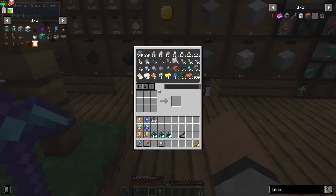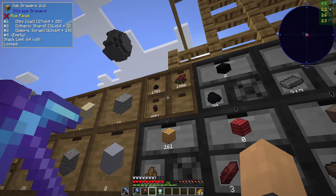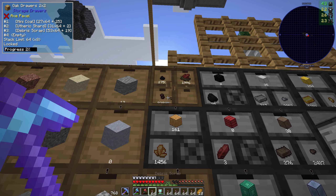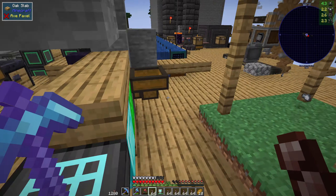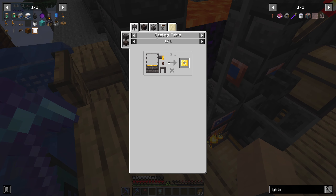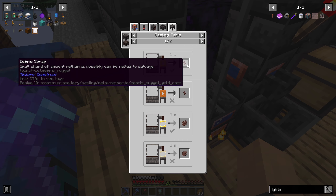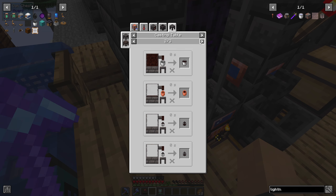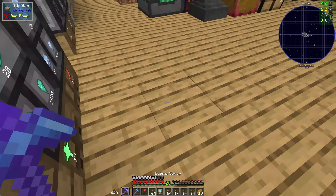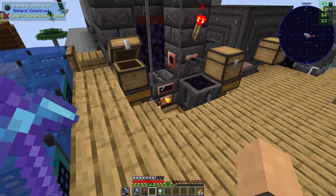We also need some netherite. I have some netherite scrap and a bit of ancient debris. I'm going to take my ancient debris nuggets and melt them down so they come out as netherite scrap. We've been collecting a lot of this, so there's going to be no more needing to go into the nether to mine it, which is great news.